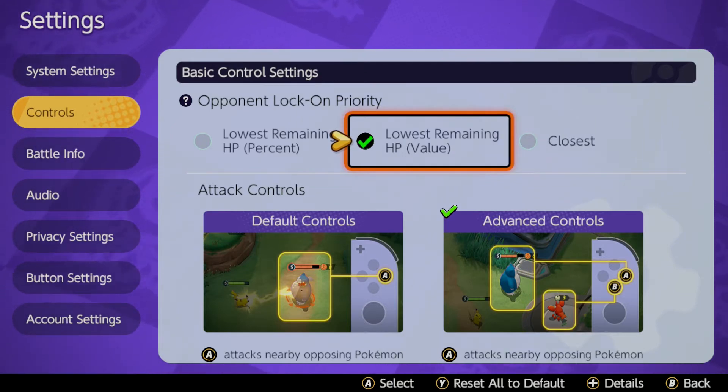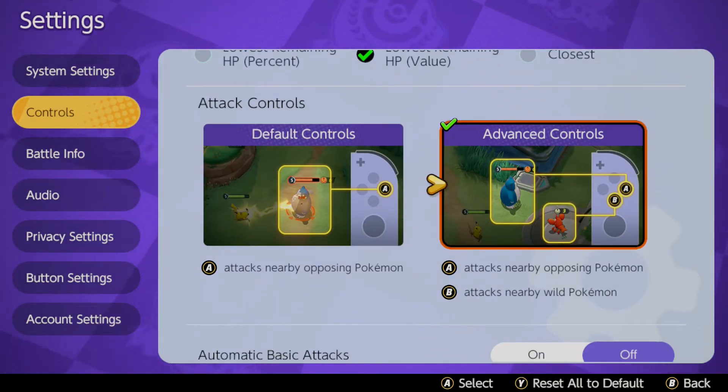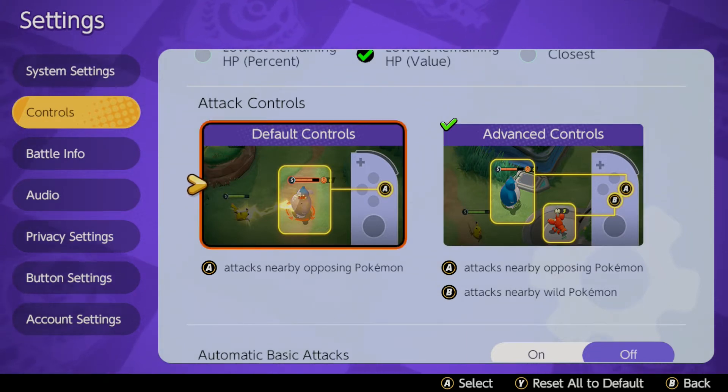Next, one of the most important ones is attacking controls. The default will be set to just A, which attacks nearby opposing Pokemon regardless of whether they're wild or an enemy Pokemon. What would be best — because a lot of the time it's important not to just hit the enemy Pokemon —